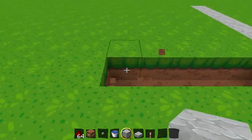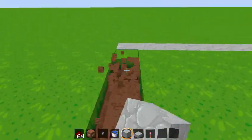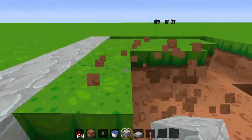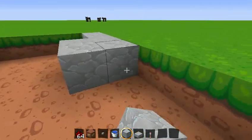And then make it 7 by 5: 1, 2, 3, 4, 5. And then just do this. Make sure this entire area is just covered in cobble. We're going to place down the cobble and fill that up.